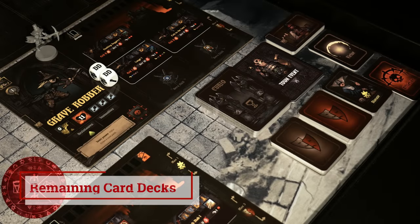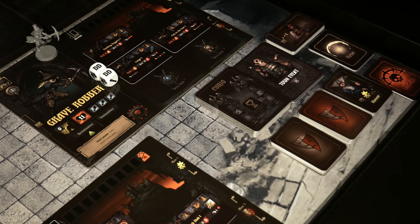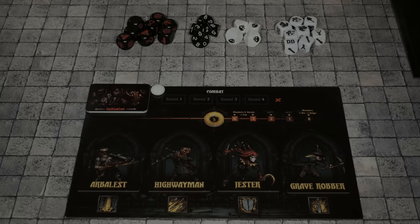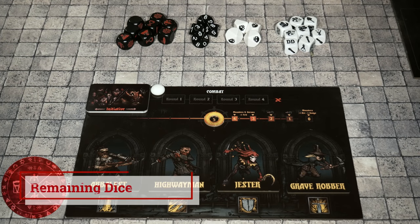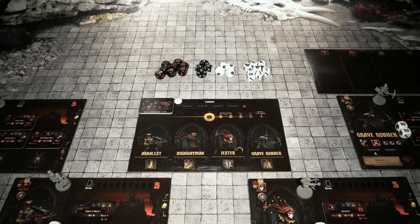Now we move on to all the remaining decks that you need to set up: the Kuro deck, the town event deck, trinkets deck, virtue, affliction, disease, and the quirks decks. The final step to set up Darkest Dungeon is to grab all the remaining dice and make sure they're all within easy reach, as you'll be using them throughout your playthrough. And that's going to wrap up this setup video for Darkest Dungeon, the board game from Mythic Games. Really looking forward to diving into this dungeon with you. Hope you'll join me in that next video as we go through the actual gameplay and how the game flows. Thank you guys so much for watching, and as always, keep on rolling solo.